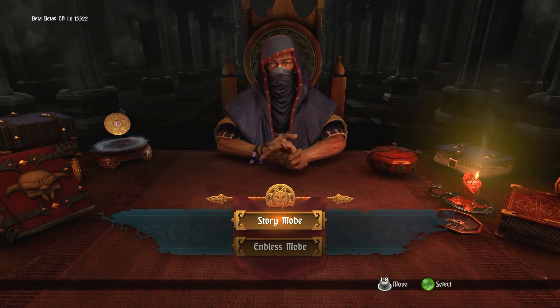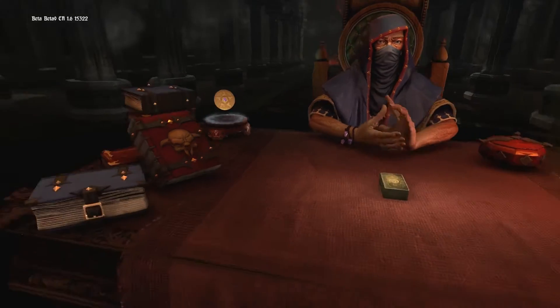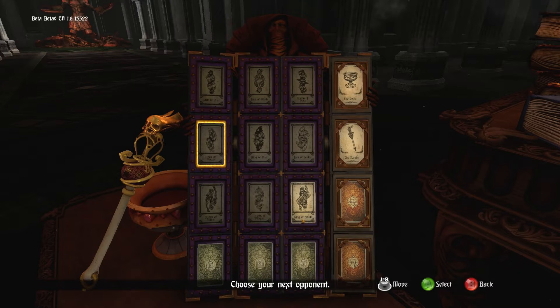So getting started, let's talk a little bit about the game and how it's set up. When you first load it up, you're going to jump into story mode. What you'll have to choose from is these bosses. At the very beginning, you start all the way up at Jack of Dust, which is a pretty basic, tutorial-style level. As you move on, you continue to fight harder and harder bosses.